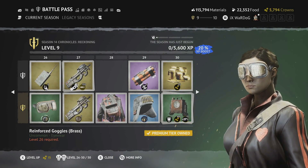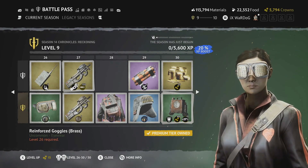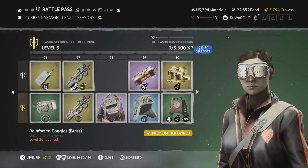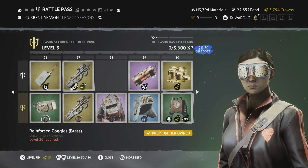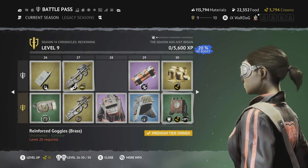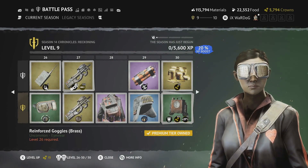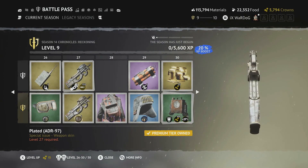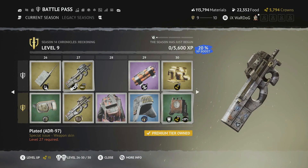Level 26 is the Reinforced Goggles in brass — same sieve-type effect on the front, now with a brass effect. Really cool, though very hard to see out of in real life.